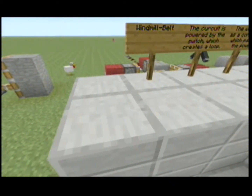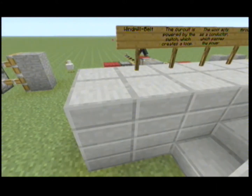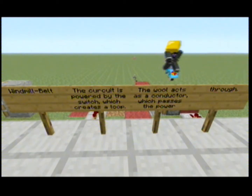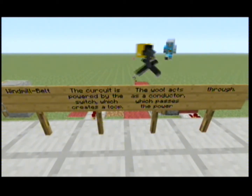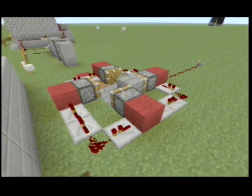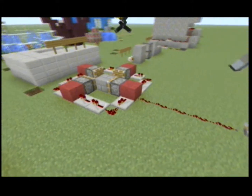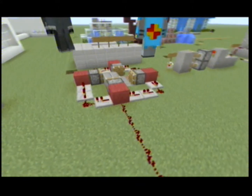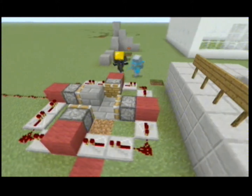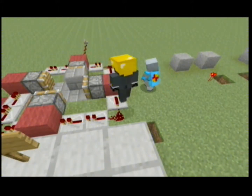Now we have this - I'd just call it the block spinner, but the windmill belt. This basically passes a block over and over and over. We'll have a look at that for a second. It's basically two repeaters and then a block - repeaters can cut through wall blocks into the next one.